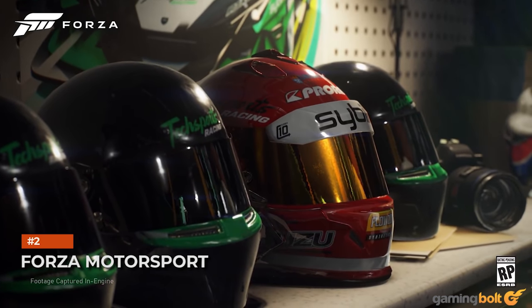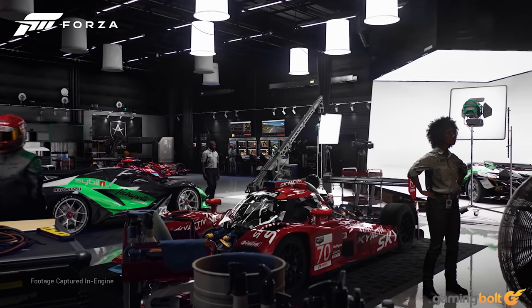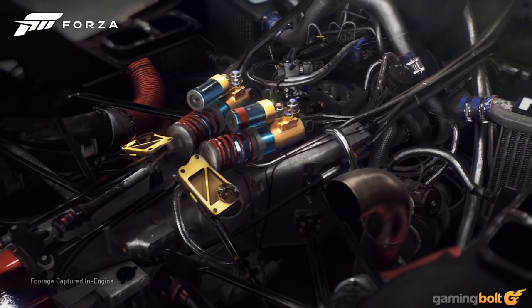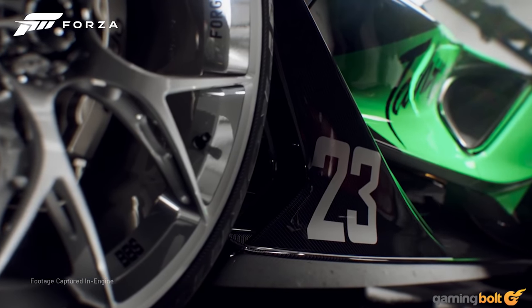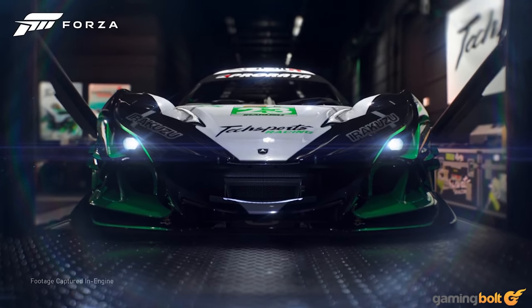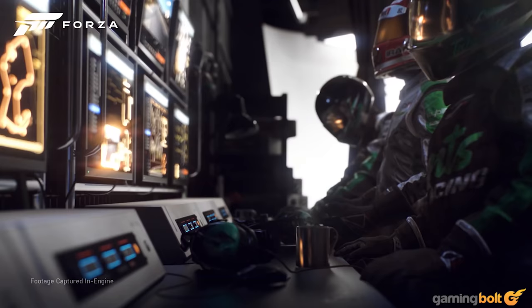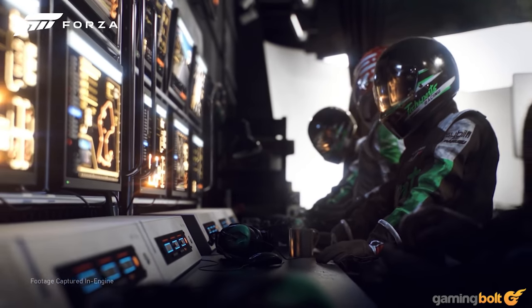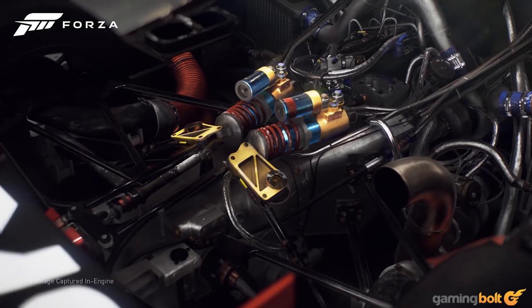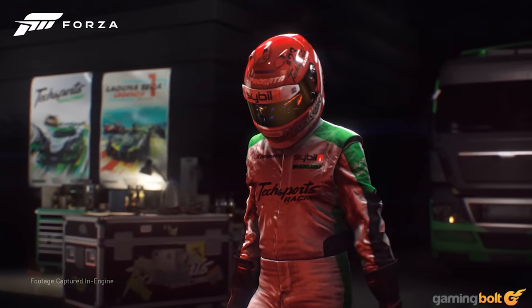Where Halo Infinite had us struggling a bit to identify signature visual effects, Forza Motorsport's in-engine trailer immediately screamed next generation. As with the Gran Turismo demo we saw earlier on the PlayStation 5, the highlight here is the extensive use of ray tracing. Ray traced reflections are everywhere, from character helmets to the cars themselves. The reflections and high-quality lighting, together with exemplary material rendering, means that many scenes look almost photorealistic. Level of detail and geometric complexity are well beyond what we've seen in 8th gen racing titles.